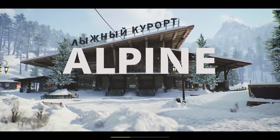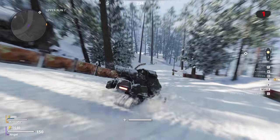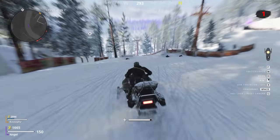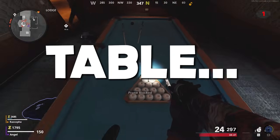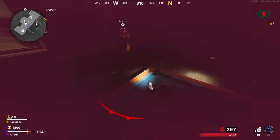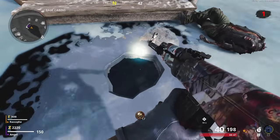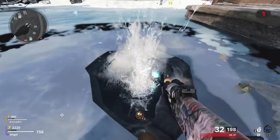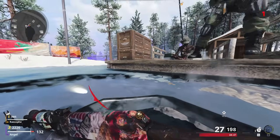Going from one of the driest maps to one of the wettest, Alpine drops us into a winter wonderland. Of course there's all this snow, but there's also a pool table. Our fisherman friend has opened up his ice hole for us to splash about in. Besides that, there's not much else — we're in the snow, it's very hard not to be wet.